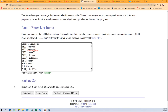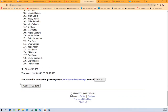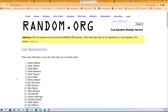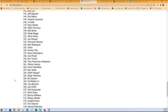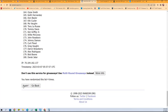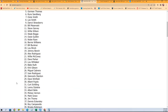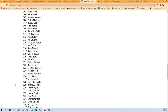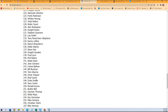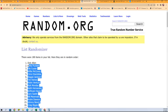Let's erase that blank spot up there and random seven times — that's one, two, three, four, five, six, and seven. All right, so we've got Gary Templeton at the bottom and Dick Allen at the top.